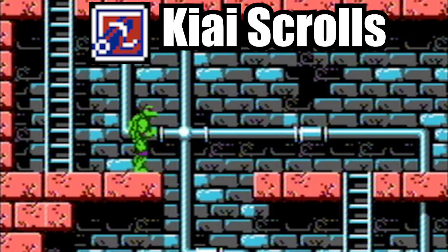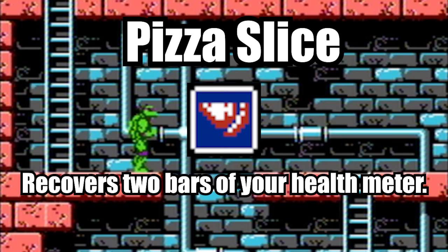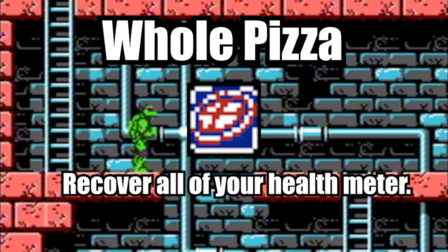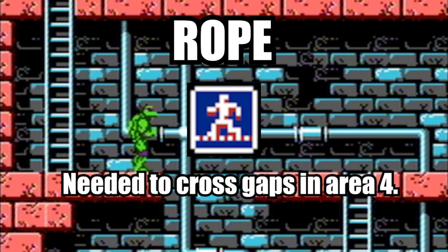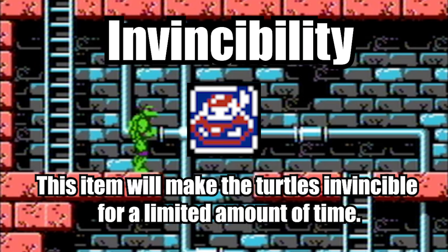The kai projectile takes off a whopping 2 bars of health from the enemy. With its full-screen range and offensive capabilities, the kai scroll is the strongest sub-weapon in the game. Health items: the small one gives the player two units of health back, the medium gives four units, and the large restores all the turtle's health. The rope item is found in Areas 3 and 4 but is only required in Area 4 — it allows the turtles to cross over large gaps. The van missile item lets the turtle shoot missiles from the Turtle Van and is only found in Area 3. Finally, the rarest item in the game makes the turtles invincible for a limited amount of time.